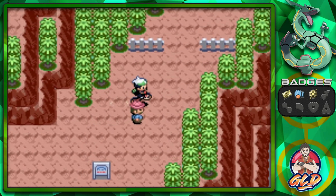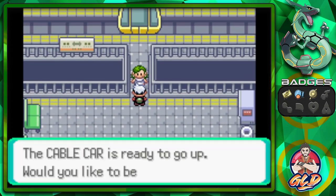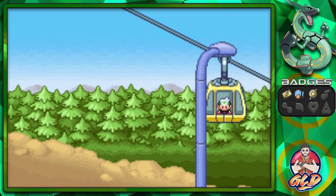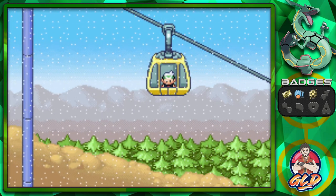We've finally reached our destination — let's go straight up here because there is a little bit of gang warfare going on. Cable car, take us away! I remember taking this for the first time back in Sapphire version — the mechanics here are pretty awesome.